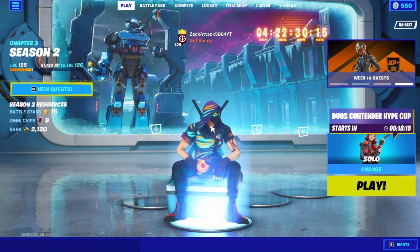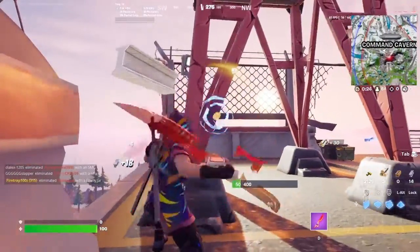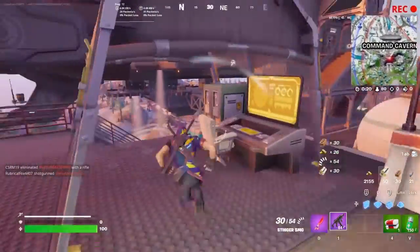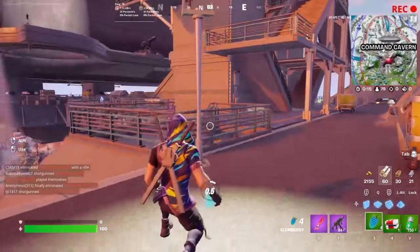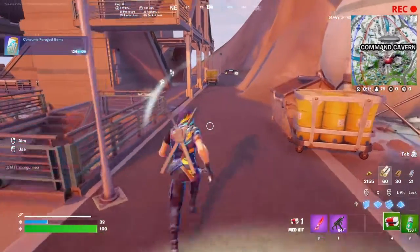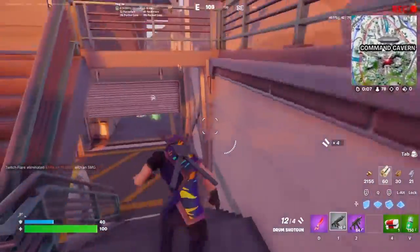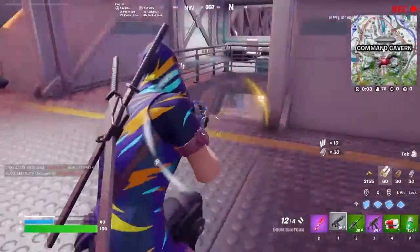Game number one — we have this mythic stinger thing, whatever it's called. We'll have to see it though. We're gonna pop all these cloberries very fast, grab this drum gun, and move. We're gonna kill people nearby — they're close.